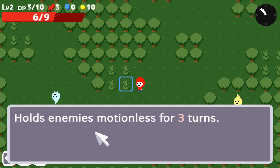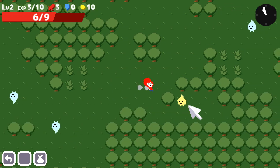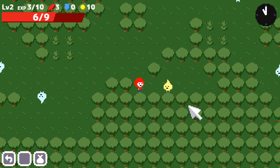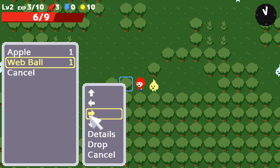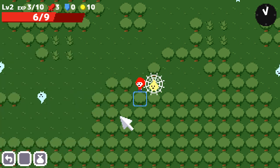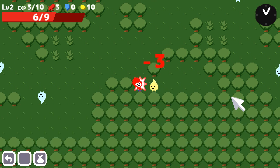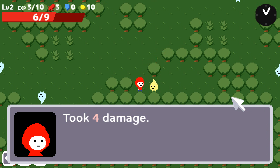The web ball creates an artificial web and holds enemies motionless for three turns. This next guy is a different color, which means he's going to be more difficult. Since I have the web ball, I can place it to the right of me — boom, he's stuck for three turns. So I deal three damage, three damage, three damage. He hits for four, but I manage to defeat him.